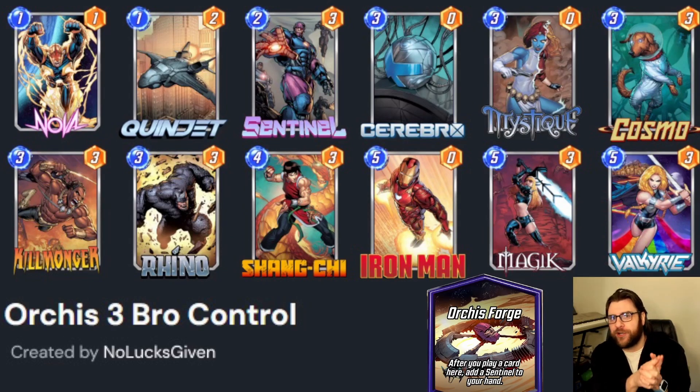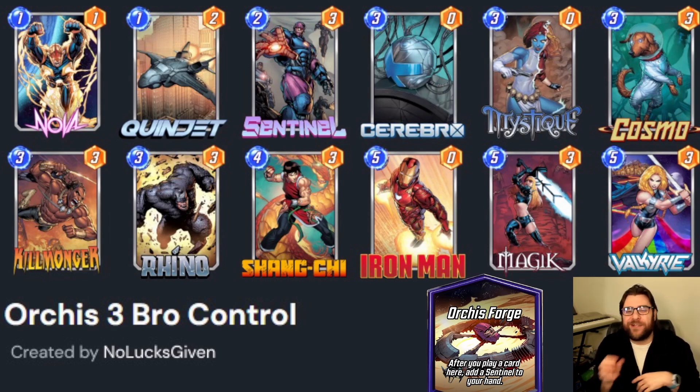There are a lot of other good three-power cards — feel free to look through your collection. There's a whole discard package: you can play Swarm, Blade, Moon Knight, and if you want to get silly, you could play Ghost Rider and just reanimate whatever you happen to discard if you don't manage to discard Swarm. Discard also doesn't hurt you that much when you have Sentinel and Orcus Forge, which you can use to fill your hand and give you a lot of ways to swarm the board.